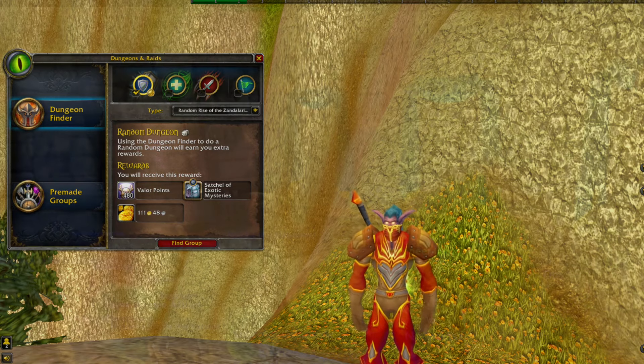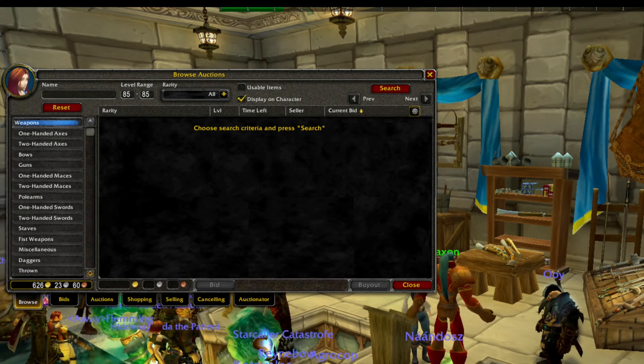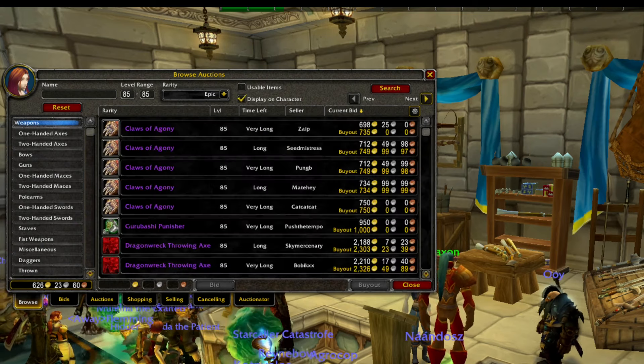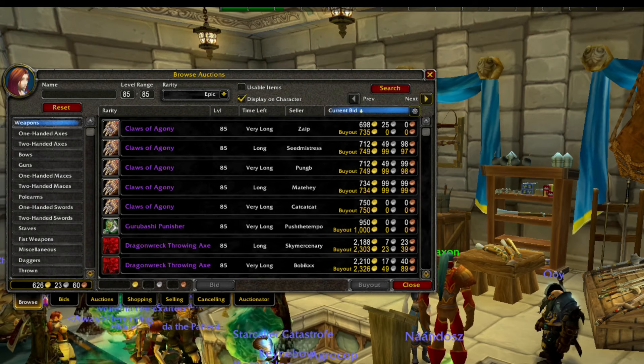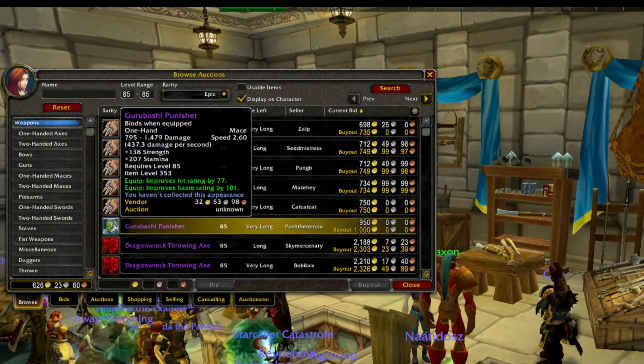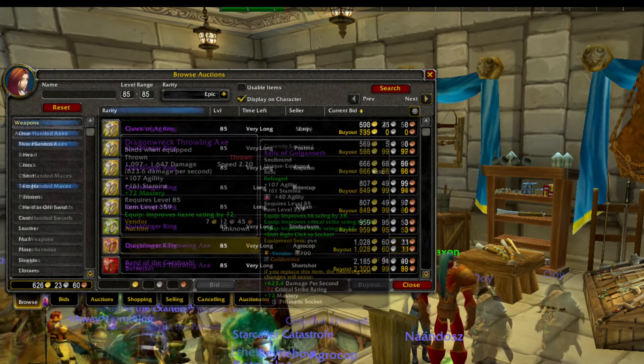I would highly recommend you to also immediately head to the Auction House. The reason for this is because Cataclysm has been out for quite some time, and therefore a lot of the bind-on-equipped epics are also fairly cheap. Some of them you can find for around 500 gold, up to around 3-4,000 gold.